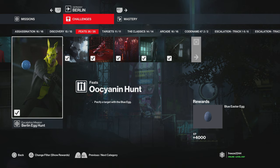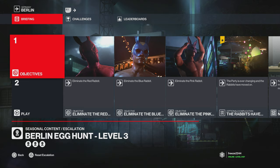My name is Mr. Freeze 2244 and welcome to another challenge video. This will be the signing hunt challenge, taking place in Berlin — specifically the Berlin egg hunt — and we're going to be doing it on level three because it just makes it easier for us. You can do it from any level really, as long as you have a target. This is to unlock the blue easter egg.